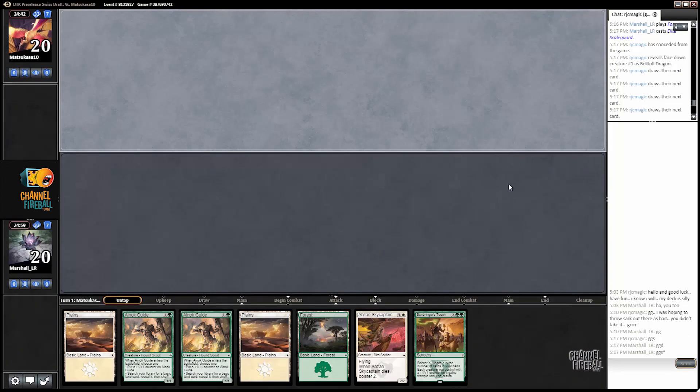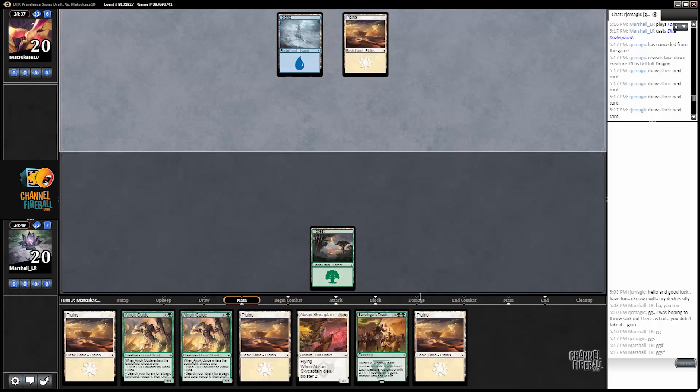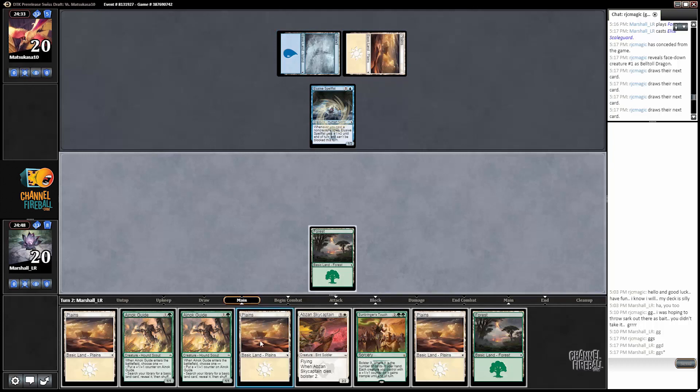All right, here we are in the second round, and it does look like we've got a keeper here. Just get to run out a couple of Einok Guides and kind of see where it takes us from there. We've got Sunbringer's Touch again, which could do a pretty good job, though it's probably a lot less good against blue and white cards.